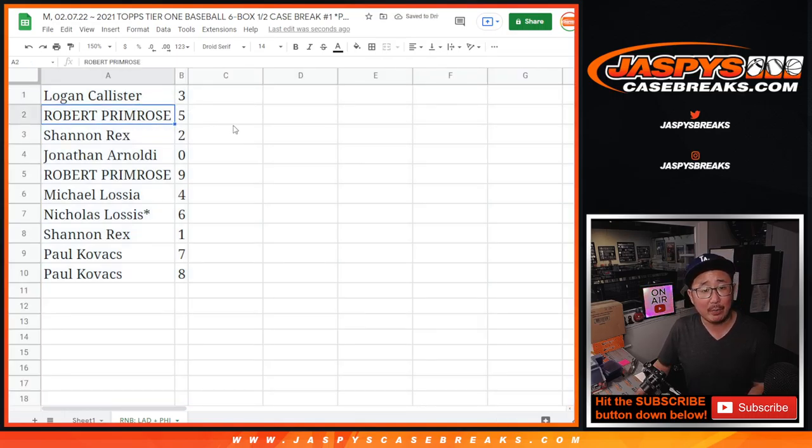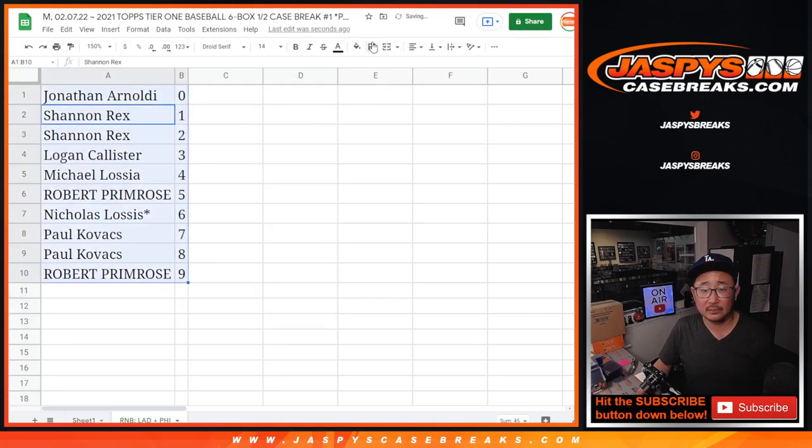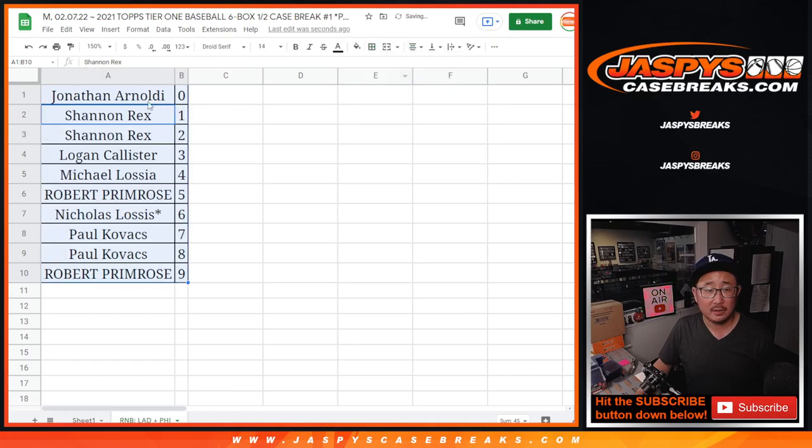Logan with three. Robert with five. Rex with two. Jonathan with zero. Robert with nine. Michael with four. Nicholas with six. Rex with one. And Paul with seven and eight. Coming up in the next video will be the break itself. JazzBeatsCaseBreaks.com. Bye-bye.